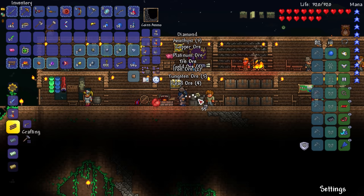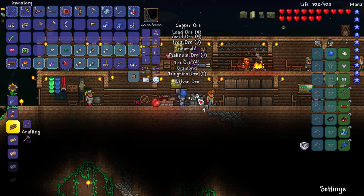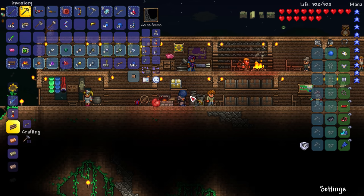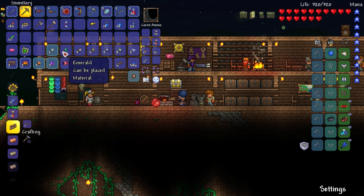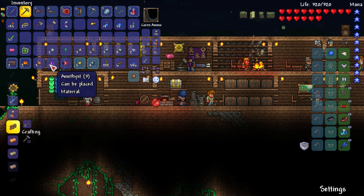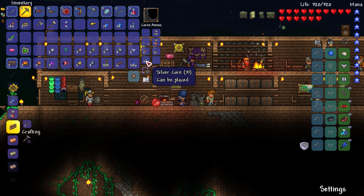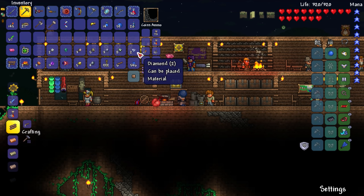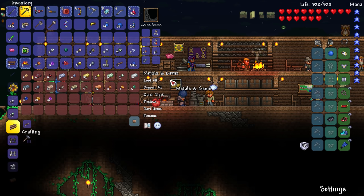We're getting amethyst, diamond, gold ore, tin ore, platinum, silver, tungsten, emerald, gold - another diamond right there. That might be the same one. We have two diamonds - nice! Eight tungsten ore, three platinum ore, iron, emerald, two silver, three copper ore, three amethysts. And five gold ore, four lead ore, and 31 silver, 97 copper. That's actually not too bad. We've never seen diamonds before and we got two of them, plus an emerald. Amethyst is actually the lowest tier gem apparently.